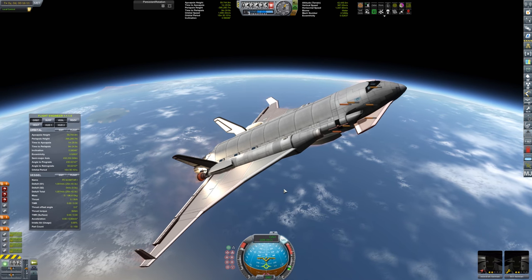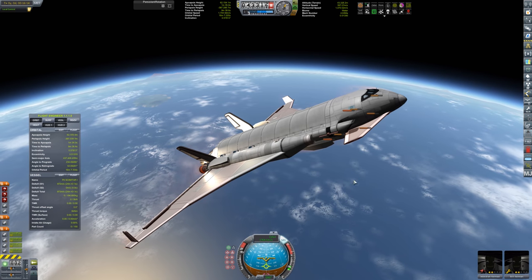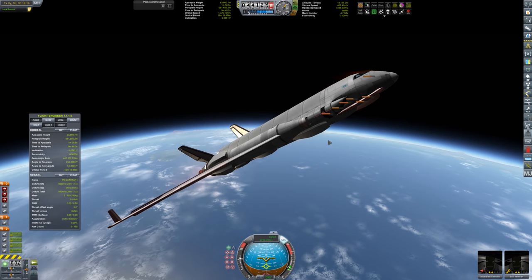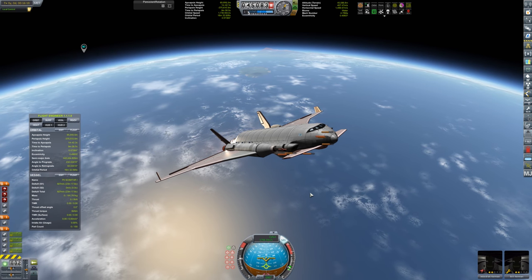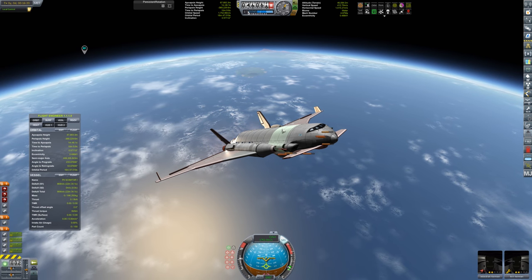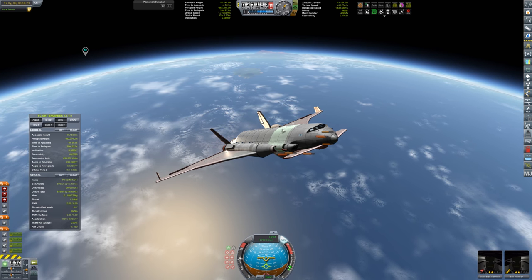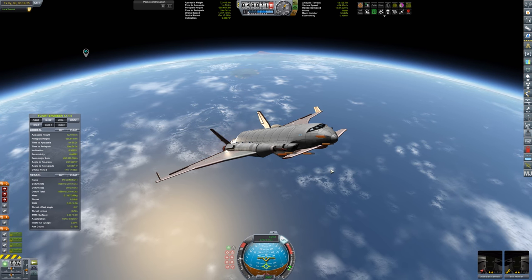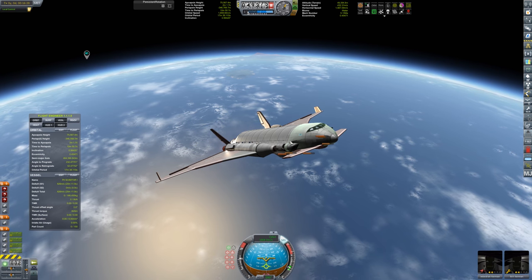This thing can haul 62 tons into not just low Kerbin orbit, but it can rendezvous and dock to the space station with 62 tons of cargo and still have a little bit of fuel left to get back home. I'd probably refuel a little bit while docked if I wanted to get home with it.